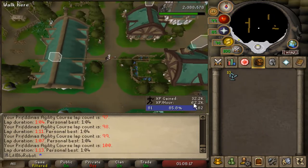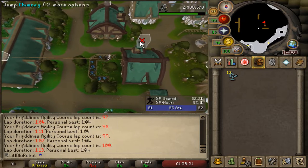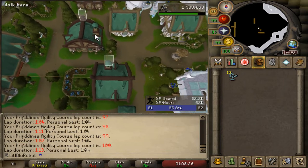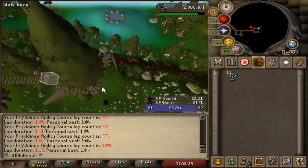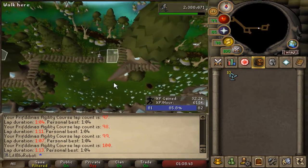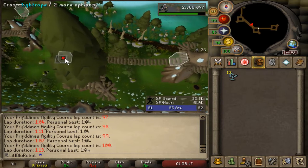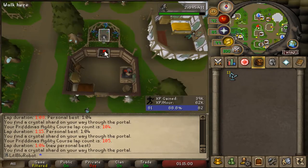I wanted to see what kind of XP rates I could get here and I'm getting about 62k, which means it's about 12k XP an hour more than what I get at Relica. So I think just for the short term, just getting to 85, I'm going to use Periftonus and then once I'm 85 I'll probably go to RD.